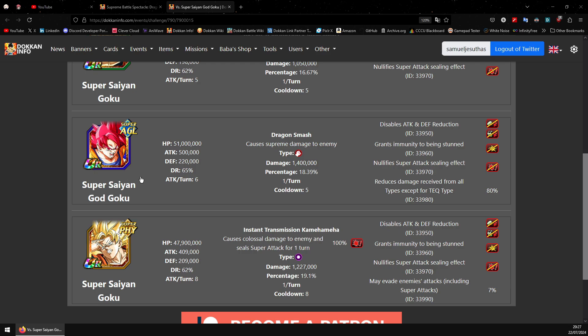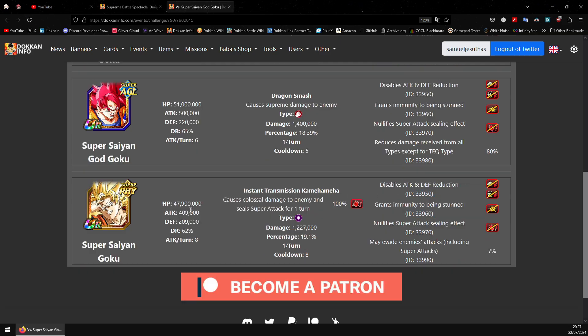The meat of the fight is the AGL God Goku phase: 500k normals and 1.4 million on the super. He has 80% DR for all types except TEQ, so you have to bring a TEQ unit to do damage. That's why TEQ Zamasu was doing a lot of damage while the other units were barely doing anything — it looked like a lot but the 80% DR explains it. The final phase is actually almost easier than the AGL phase: 409k normals and 1.22 million on the super.